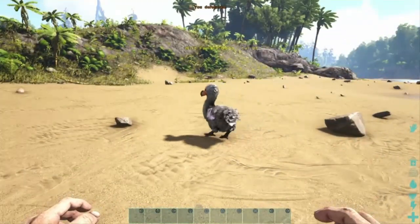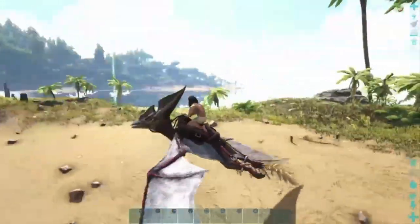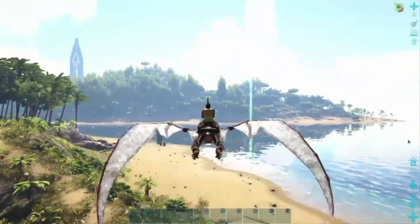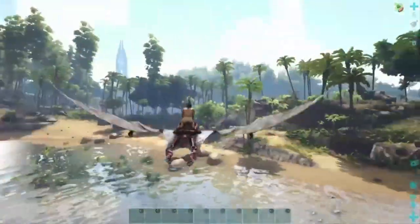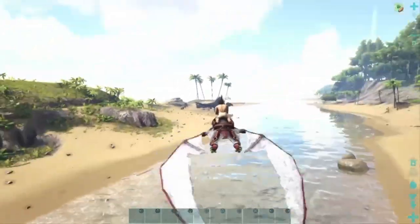That simple base kept me safe and got me going. I had plenty of food with dodos and lystros around for me and my dinosaurs. I had easy access to water on the beach, trees and bushes everywhere, a little mountain over there with metal and crystal I could go get, plenty of stone nearby, and not really anything that could hurt me. Just a little oasis to get me started and then progress to a better base location.